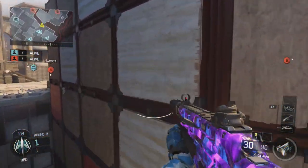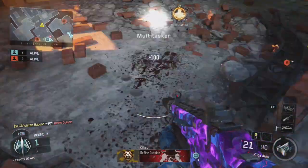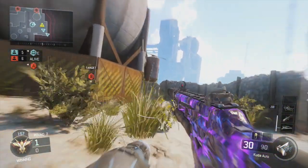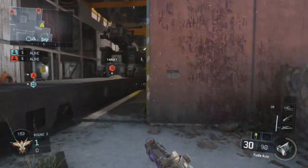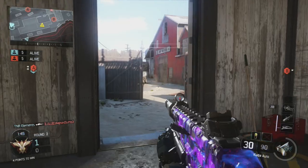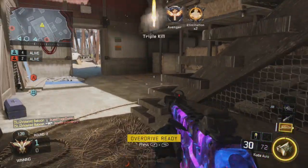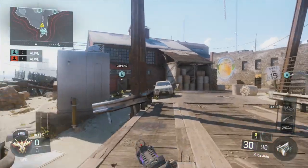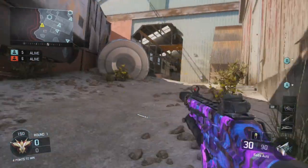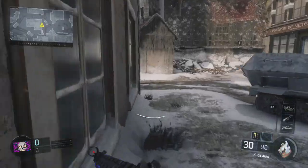Hey guys, today I'm going to be showing you the fastest way to get around the map. Since the G-slide has been taken out of the game, I've started playing around with different ways to move around the map. I use this a lot in Search and Destroy when I'm doing rush routes or trying to get to a spot as fast as possible. It's not as easy as a G-slide, but it still catches players off guard and lets you beat people to certain positions very easily.